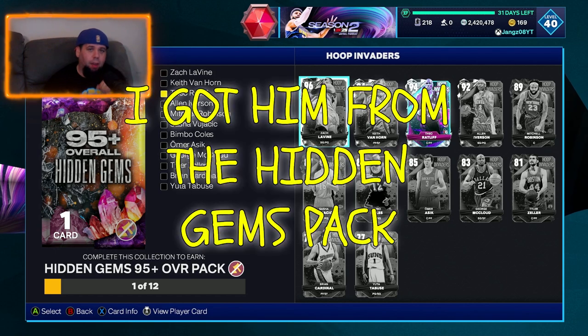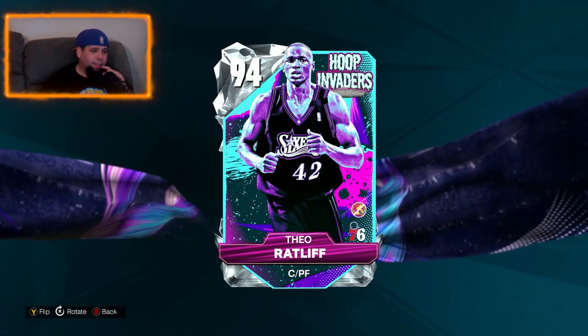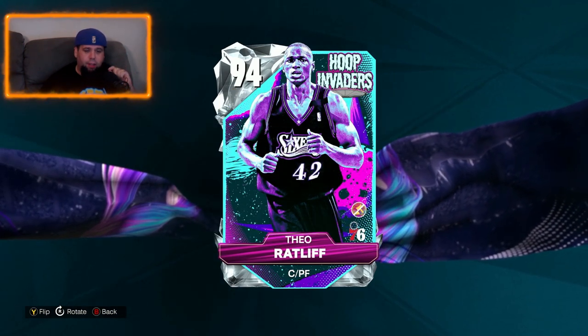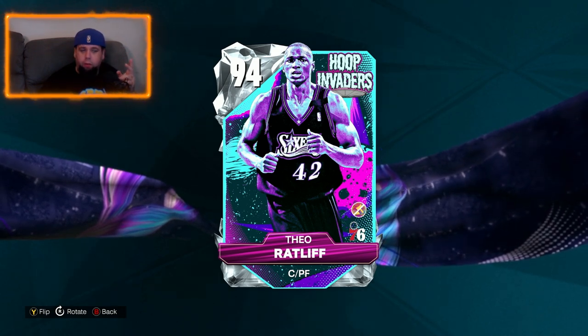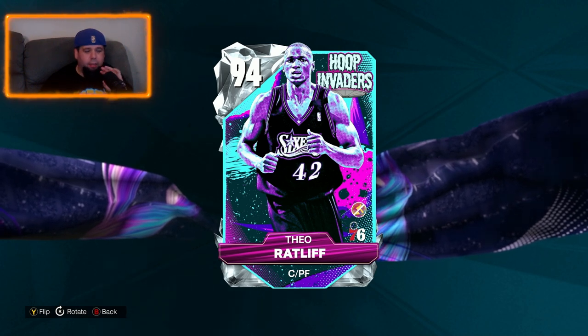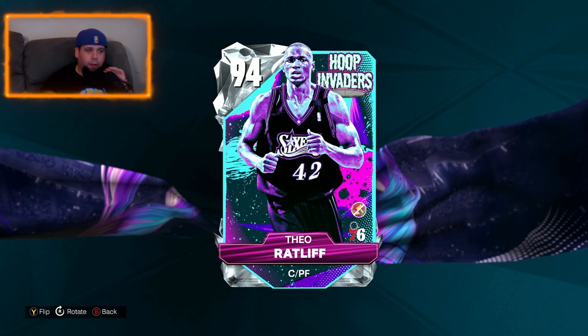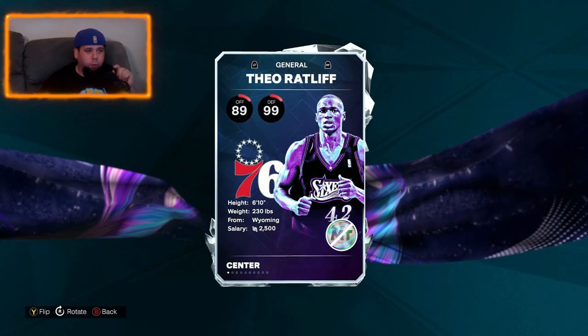I already have the Diamond Theo Ratliff. I have played with him. He is really good defensively. He has great rebounding, great defensive stats. He's decent inside on offense and he has a little bit of a midi, I think about an 80. Can't shoot the three ball though so stick away from that. That's why I believe he will be fairly cheap and why I wanted to have a quick look at this card.